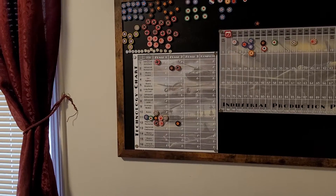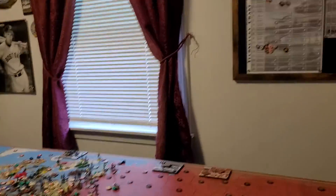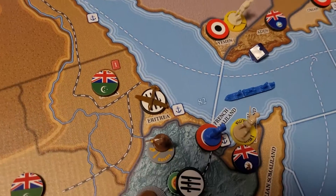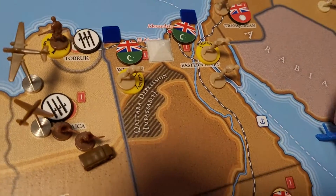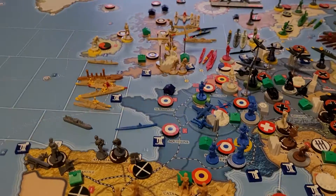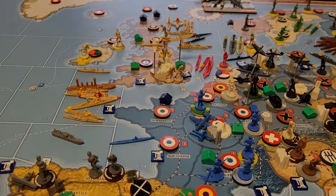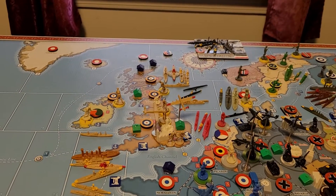Now everybody has wartime economy. For purchases and movement, they're going to do a strategic naval movement with these units — one, two, three, four — and they're going to drop them off in southern France, Vichy land. They're also going to take the fighter that is in Paris and move that down into Vichy country.